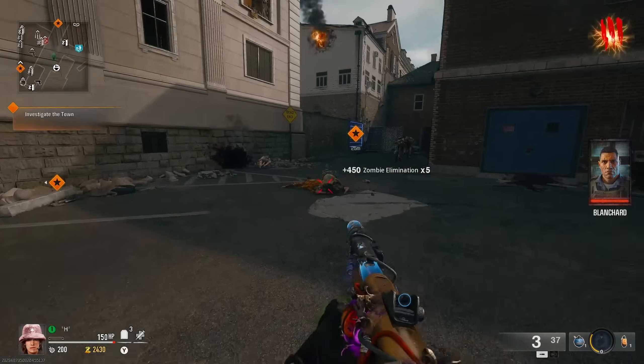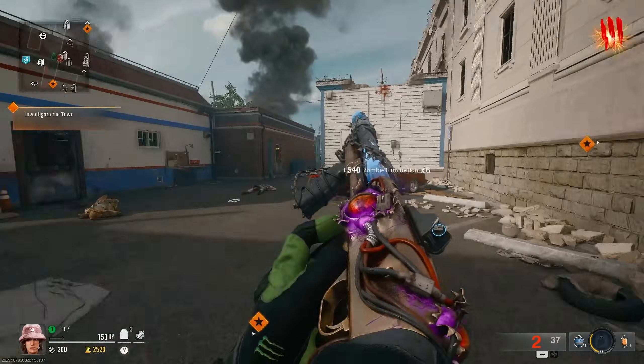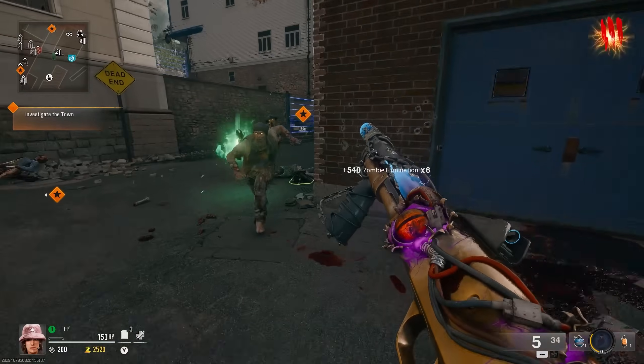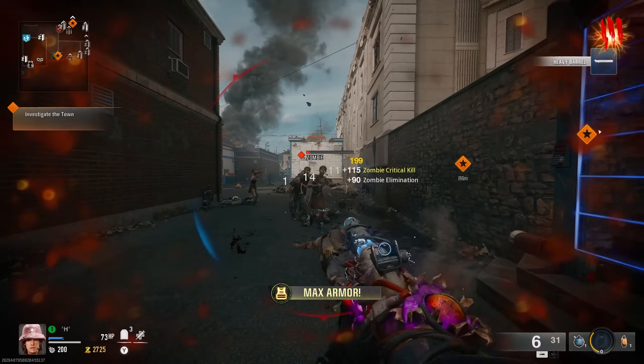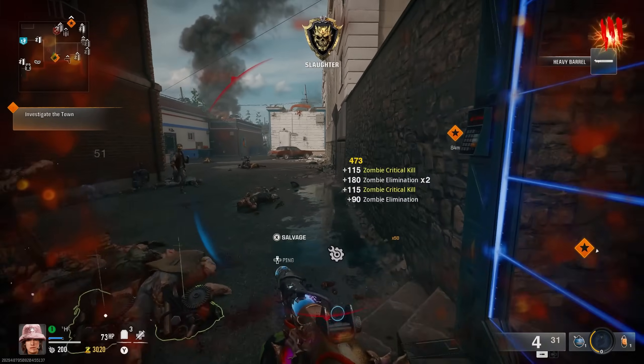If you sit in this spot right here, you're actually going to have some crazy fast spawns for the first few rounds. And the spider waves go by super quick by just sitting in the corner up ahead — I'll show you guys once we get to a spider round.